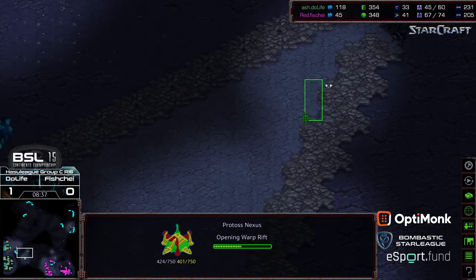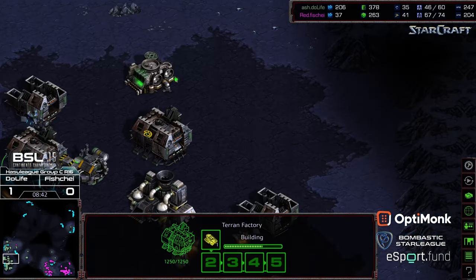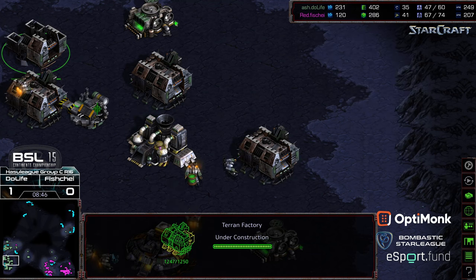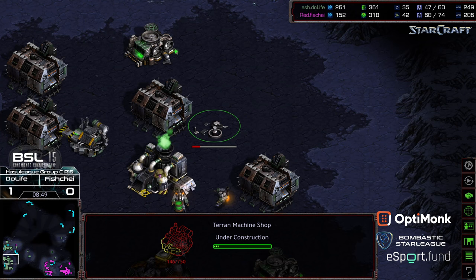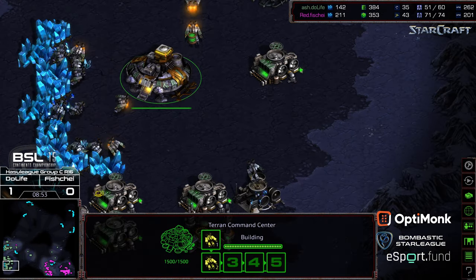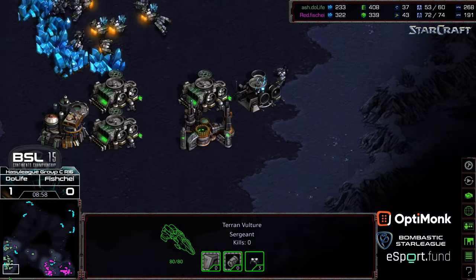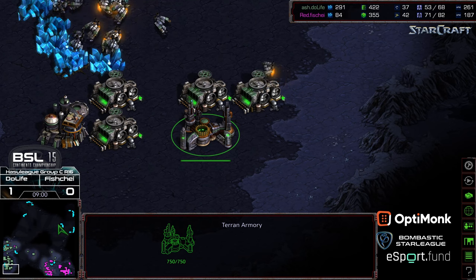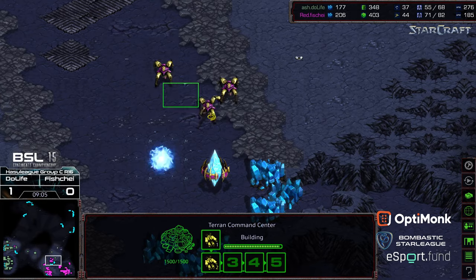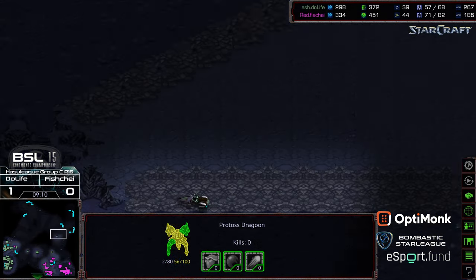It's going to be a good period of time before Do Life is in a position to start pressing. A second machine shop is being tacked on — looks like he does want to get aggressive. An armory is in place but no plus-one weapon upgrade cycling yet. I think this armory is just for show at this stage; it's going to be four factories worth of pressure.